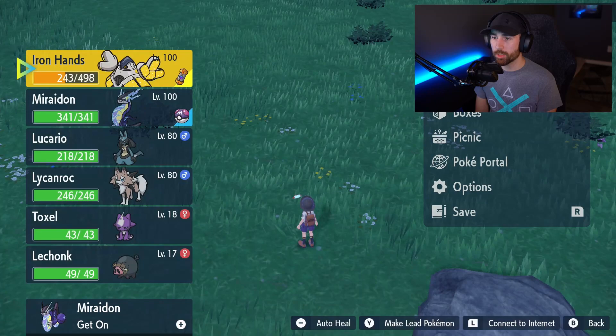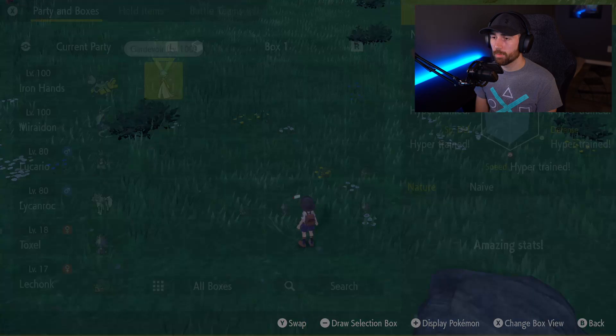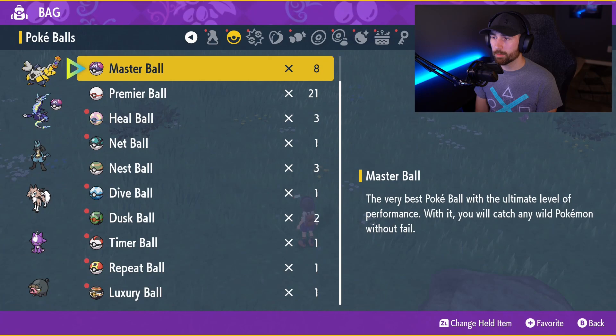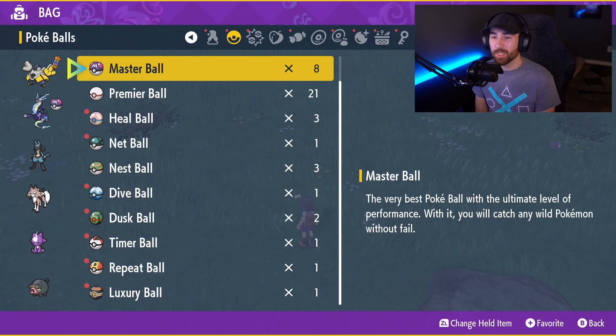We had seven Master Balls — let's do it one more time for good measure. Return to ride form, yes, back into boxes, X twice, L once, Maradon, put away held item. Check the bag and now we have eight. That's literally it. Catch one Pokemon, glitch them into your party, and go from there. Ability Patches sell for 125,000 each, or get a bunch of Master Balls, Rare Candies — whatever a Pokemon can hold, you can duplicate it.